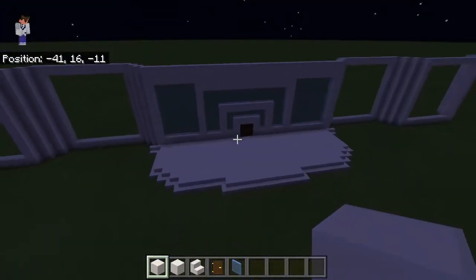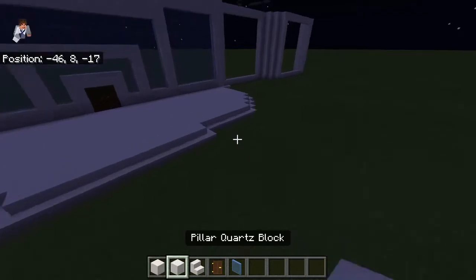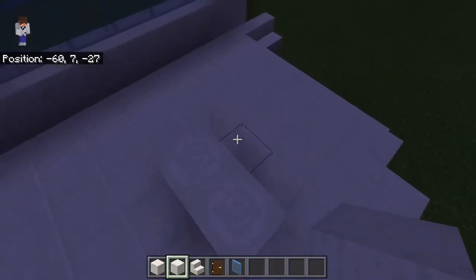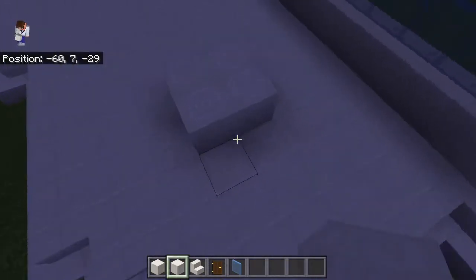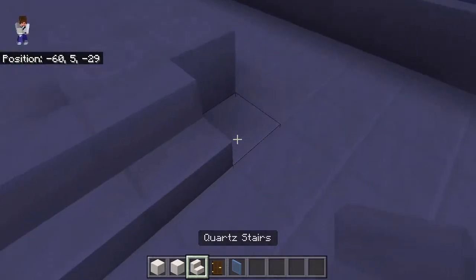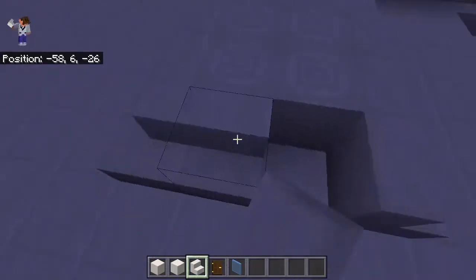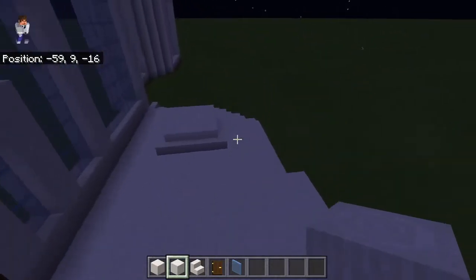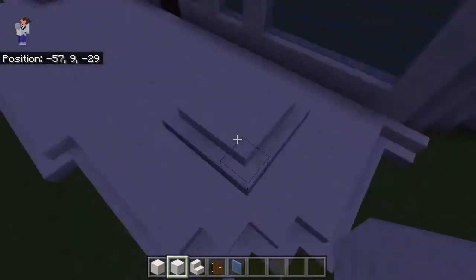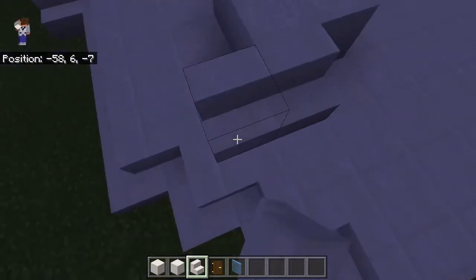This is mainly what we've got done so far. What we're probably going to do is have pillars going up — we can do that right now. One, two, three, four. Now we can go across like this, round like this, and boom — just like that. Then we want to go on this side: one, two. Then we want to go ahead and move and just go like this.